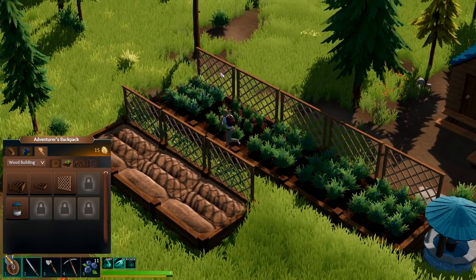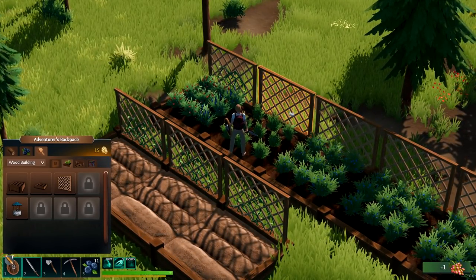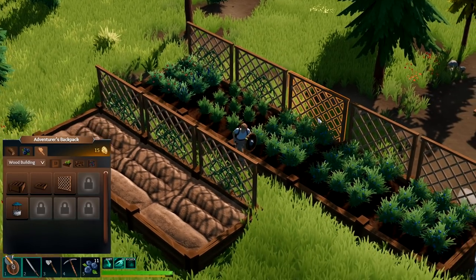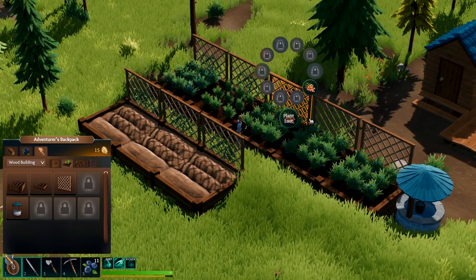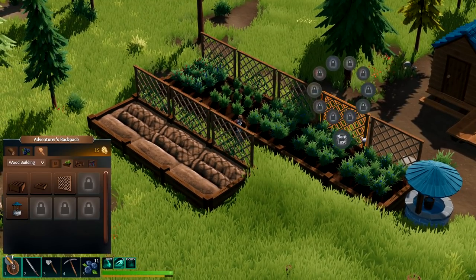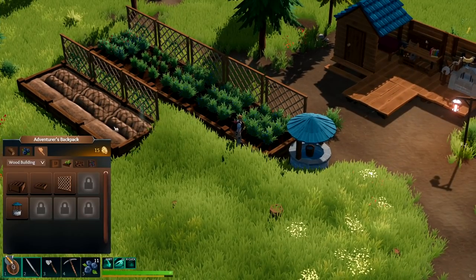Right here — another vine there, another vine there. A little tricky, touchy — there we go. Come on, let me touch it. There we go from the side. I don't think they're gonna let me do any more here. We're done! We got a couple of those planted — very nice.